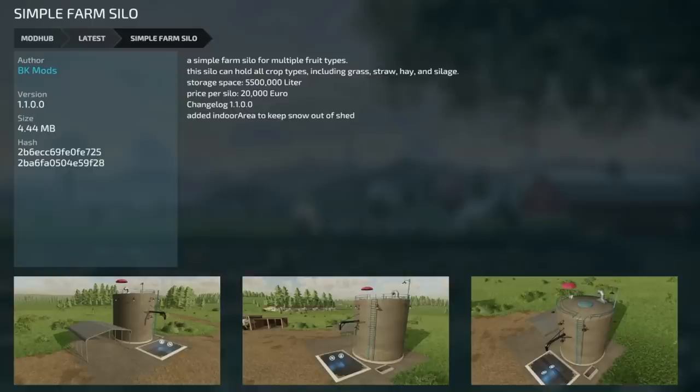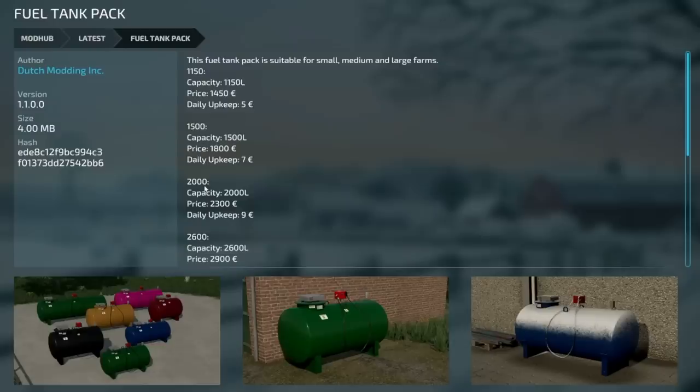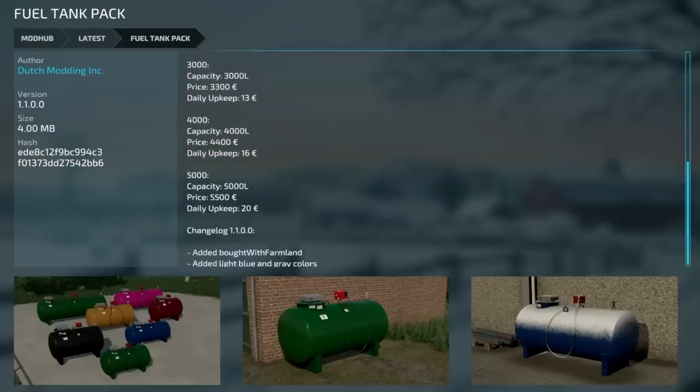The Simple Farm Silo from BK Mods got updated to version 1.1 - he added an indoor area to keep snow out of the shed. Next to last, Farmhouse version 1.1.01 fixed the bit mask on the door. Your last mod update for all platforms is the Fuel Tank Pack version 1.1 - they added the bolt with farmland and added light blue and gray colors.